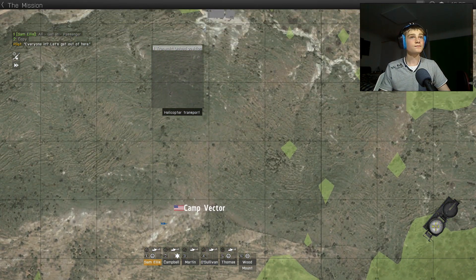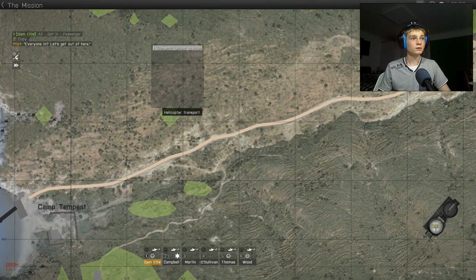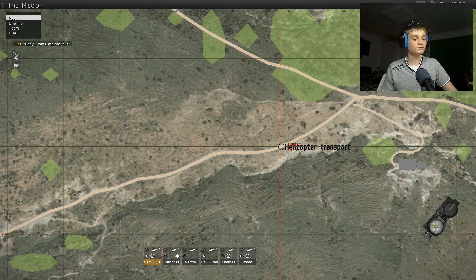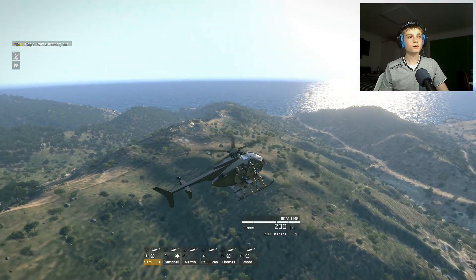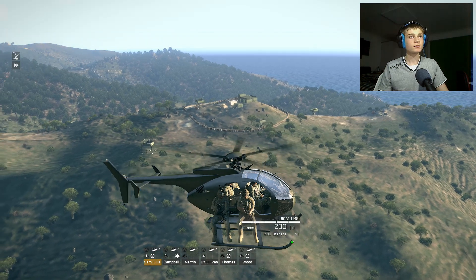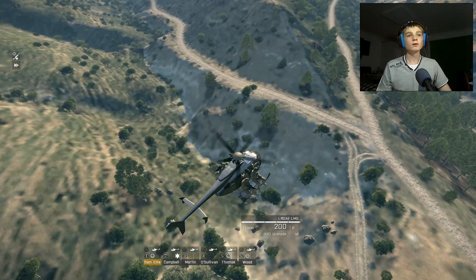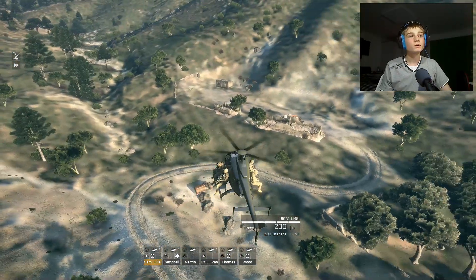Everyone's getting in. There's Camp Vector. Camp Tempest is there, so let's go and get dropped off out here. There's Camp Tempest, surrounded by an H barrier. Coming in to land.